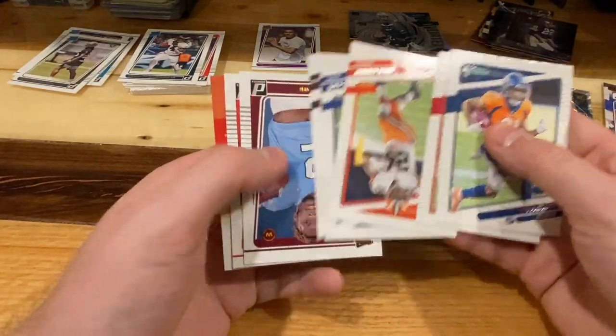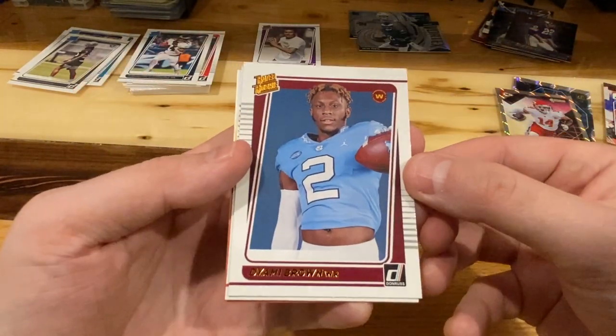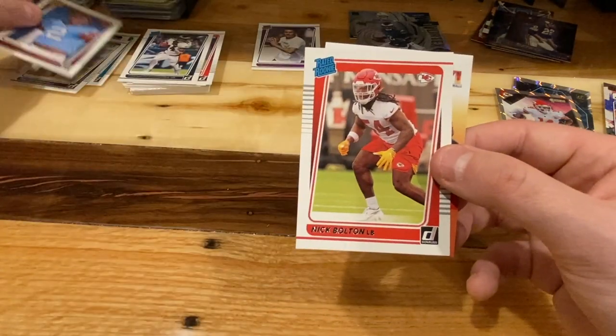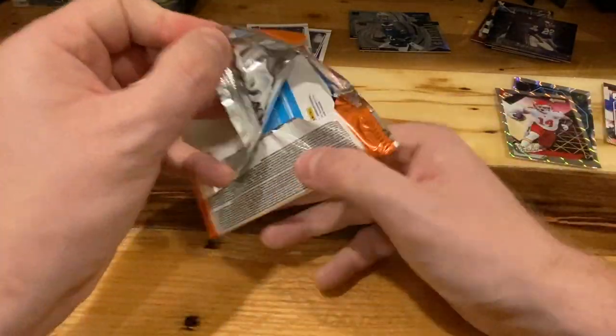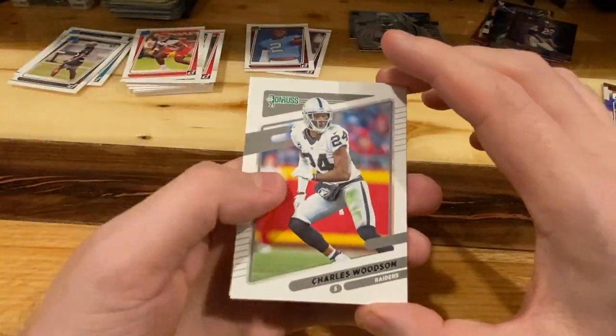Let's get all these bases out of the way. Looks like we got one of these canvas cards — Domo Brown. And Nick Bolton, Kansas City rated rookie. Charles Woodson.